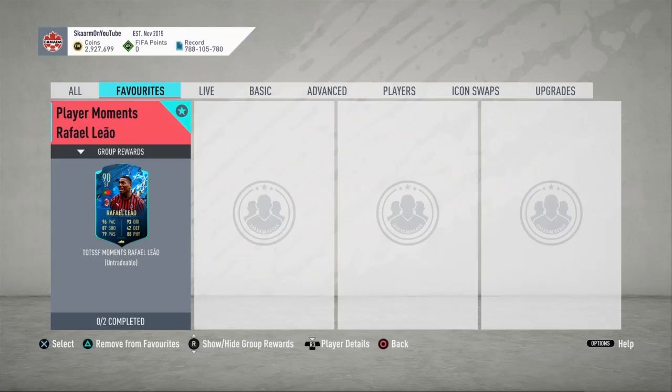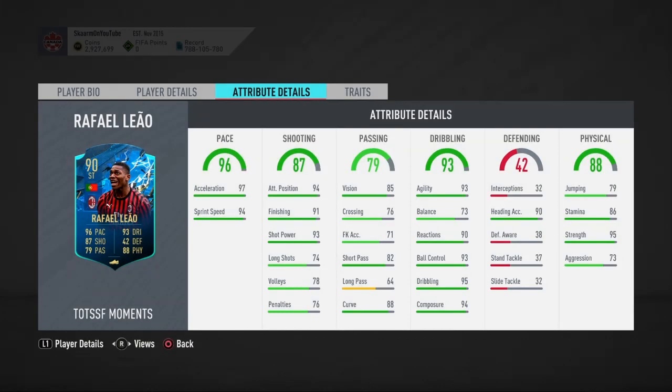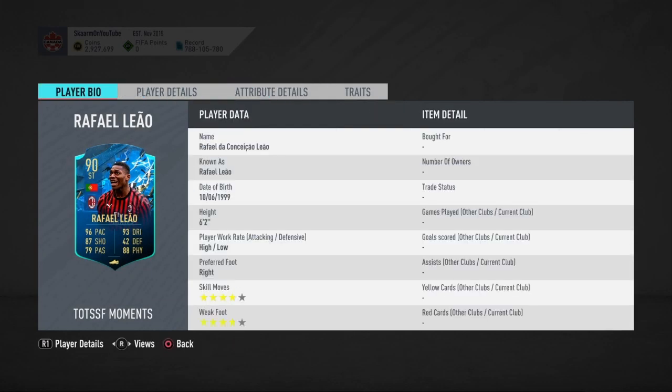What is up guys, it is Skarm, and for today's video I'm going to be completing the Player Moments Rafael Liao SPC. He's a 90-rated striker card, six foot two, high/low work rates, right footed, four star four star.